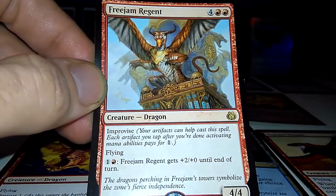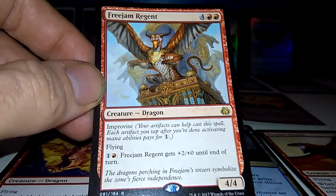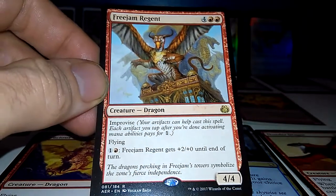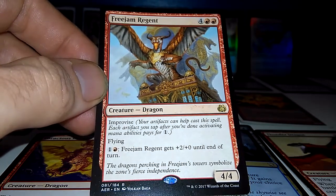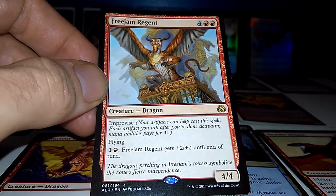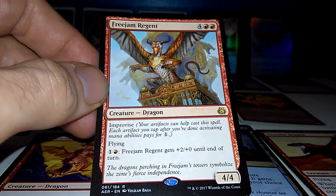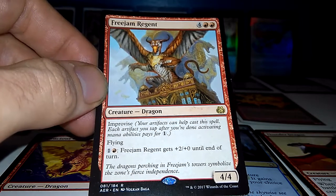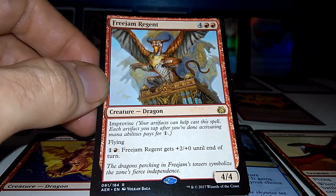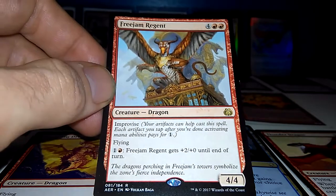Freejam Regent: 4-4 flying. You can pump up Freejam Regent's power by tapping 2 mana. Improvise — you can use artifacts to help cast it. You can easily make him a 7-4 and put him out for less than 6 mana. I like this one. Rare.